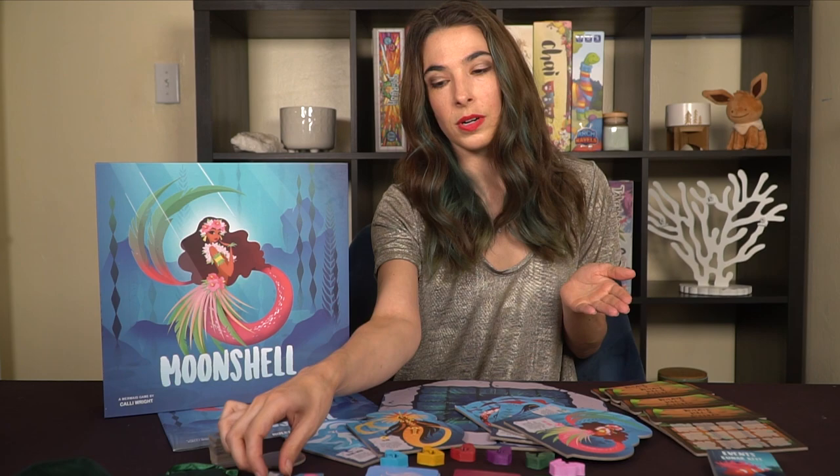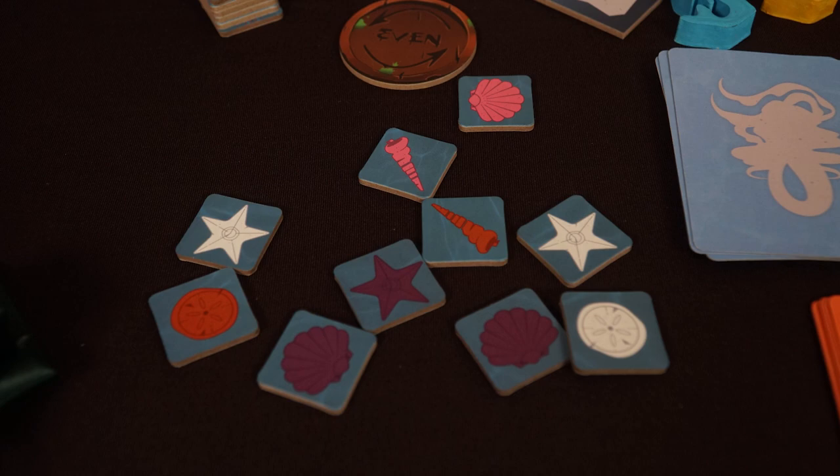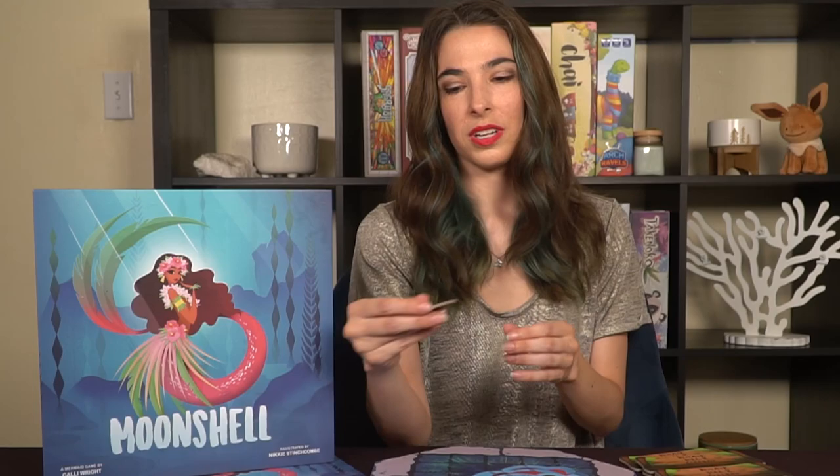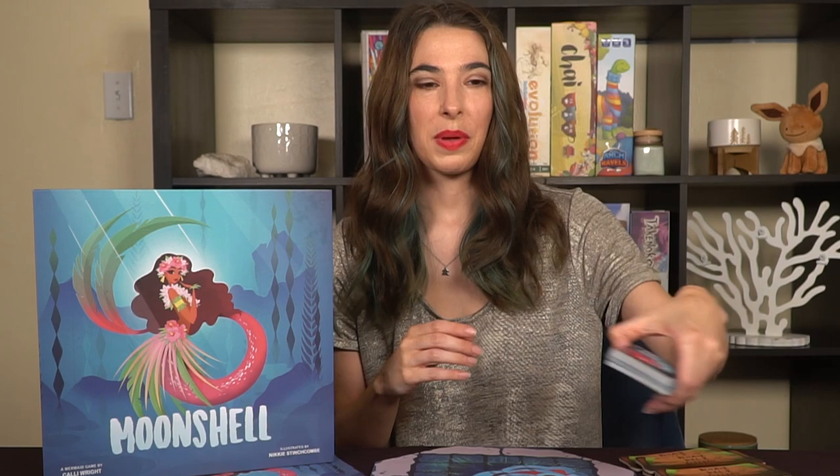The tiles are the same thickness as all of the board components and they're double-sided, which was a nice touch and an easy change for us to make. There are 78 cards and 98 tiles in the game, so a lot of fun components, as well as the even/odd board, which we'll adjust the artwork slightly for. And of course the expansion content — the events deck for the Lunar Reef expansion. I loved how the art turned out on this, and it just looks really fun and great, as well as the components of the clownfish and the sea anemone.